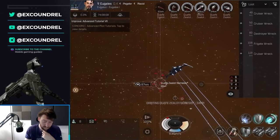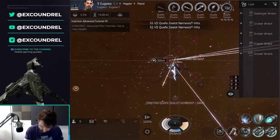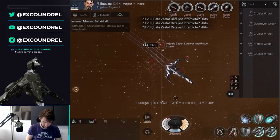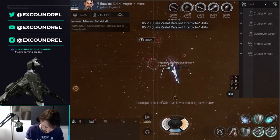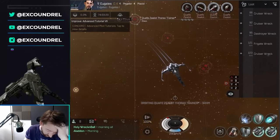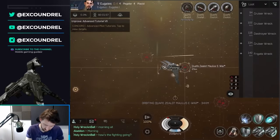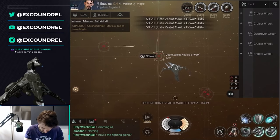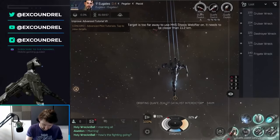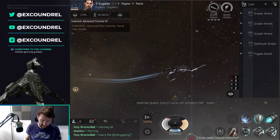One drawback of kiting at range is that loot spreads out significantly across the anomaly, so it will take a while to collect — which is actually why I like having the afterburner. There is an argument to not run the afterburner and run two ballistic control systems instead, or to drop the shield booster. But personally I like the survivability of the shield booster, the afterburner for orbit speed and loot collection, and the ballistic control system is a must for missile damage.